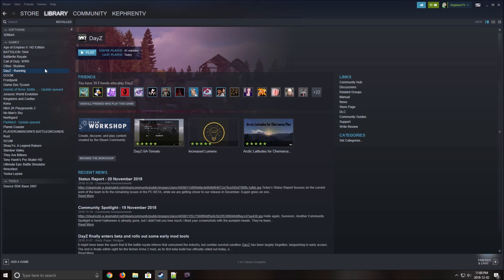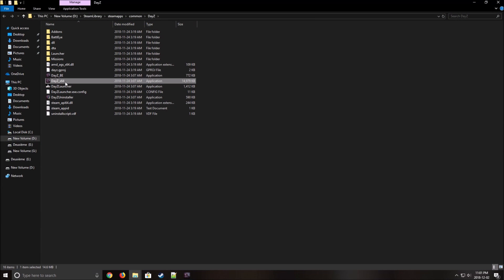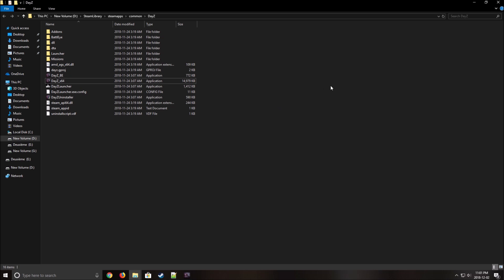The next thing you will need to do: right-click on the game properties, go to local files, browse local files, go to the DayZ x64 executable, right-click properties, go to compatibility, and make sure that you check 'disable full-screen optimization' — that's important. Press OK.